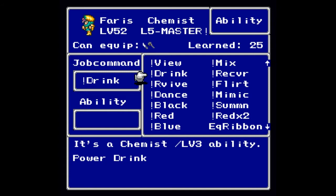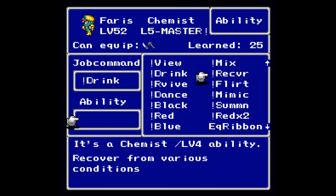At level three you can use Drink, so that you can drink all those — well, they're called Drinks. Hard Body, Giant Drink, Hard Body, Hero Drink, Power Drink, Speed Drink — you can use all those only if you have the Drink command. At level four you will learn Recover, which will cast Esuna on the entire party with no MP consumption — very nice.